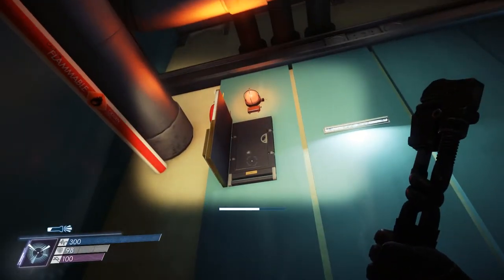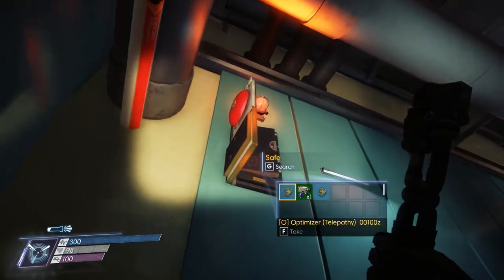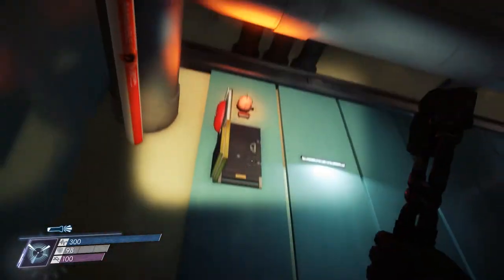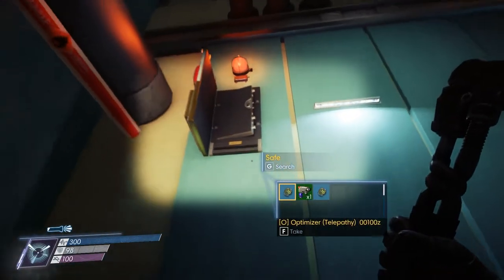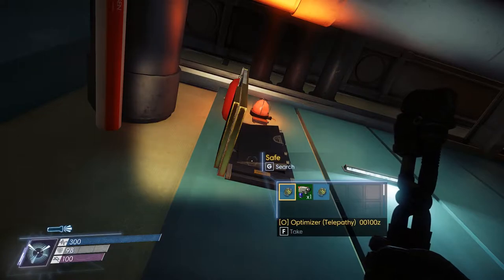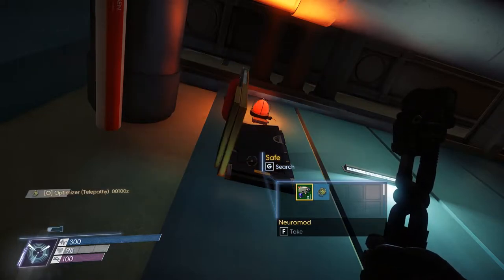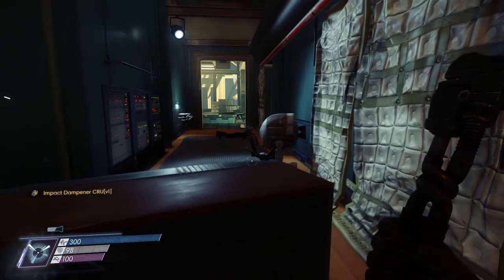Found another one. I found another one that's also roughly at this height where you can reach it, but it's kind of at the top of your reach from the ground. And it wasn't actually one of the safes, so you really do just have to try them. Optimizer — Neuromod and Impact Dampener. Alright, so that's two. Four to go.